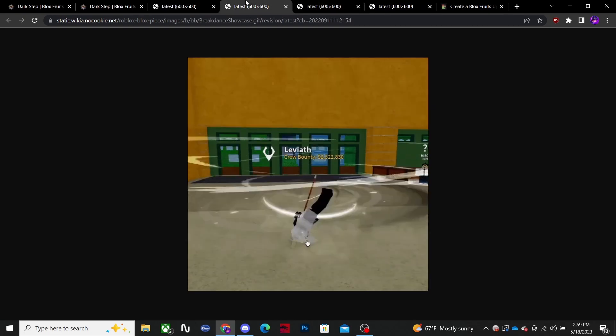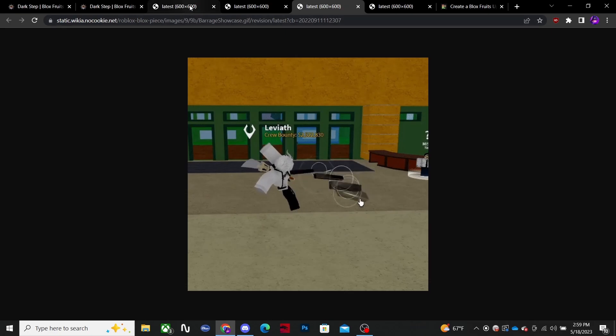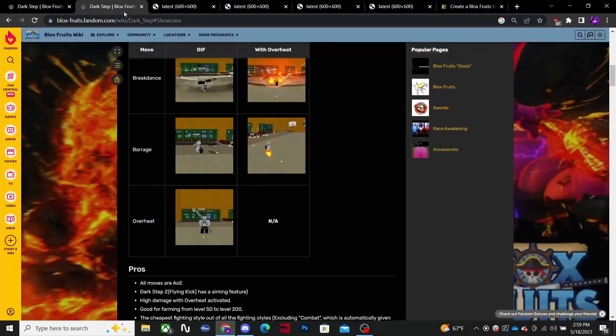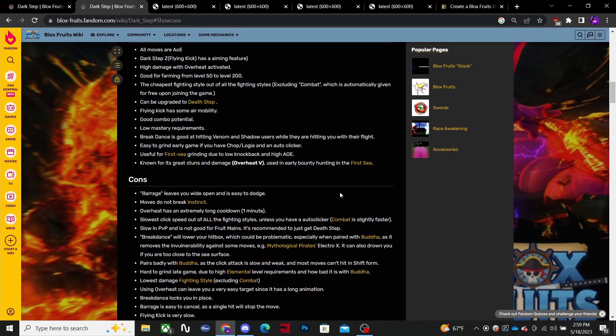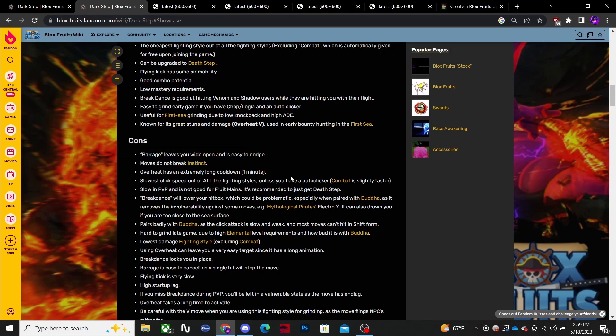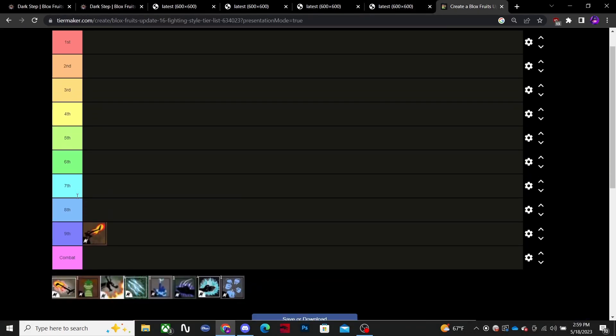Dark Step is not even that good for PvE. It will hit multiple targets so it's pretty solid for grinding, but it's not gonna be good in PvP. A lot of better moves out there. Moves don't break observation Haki, everything's easy to dodge, you're pretty slow — it just can't keep up with other fighting styles.